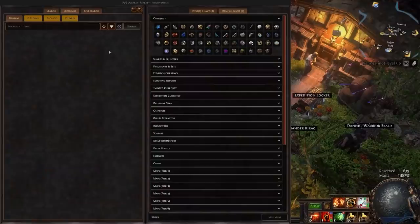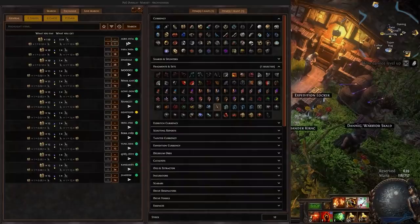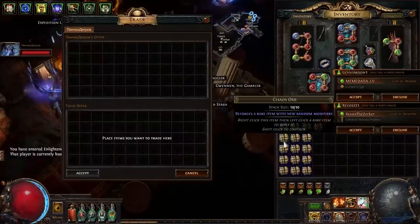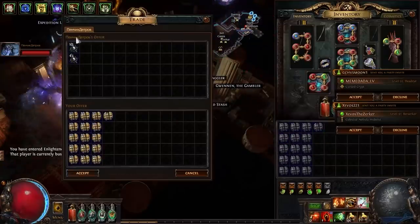But first, thank you to this video's sponsor Peewee Overlay, an in-game interface designed to make trading faster. My favorite feature - which you're seeing in the background - is the in-game currency exchange. You can use it to access all the functionality of the Path of Exile trade website in-game on one screen. It streamlines the currency exchange interface and allows you to send trade messages with one click. Download Peewee Overlay for free using my link below.